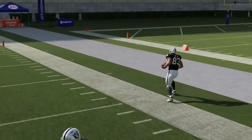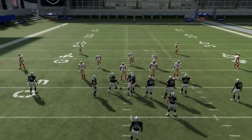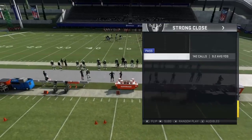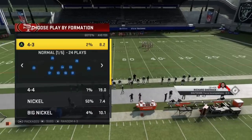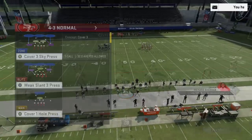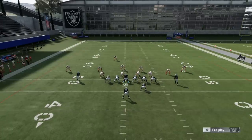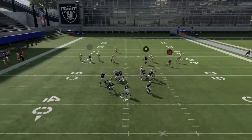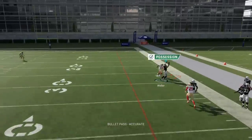Now let's go into your Cover 3 and Cover 4 style defenses. We're going right back to the Strong Close and the play Mesh, and we're going to run this against Cover 3 defenses. Cover 3 is where it gets a little bit different. If we run the exact same route combination, Richard Sherman is going to drop off and cover this corner out. You can see right here we can't throw that ball because Sherman will actually cover it.